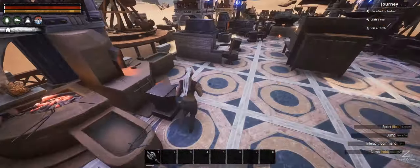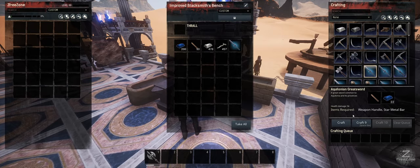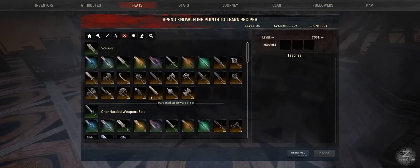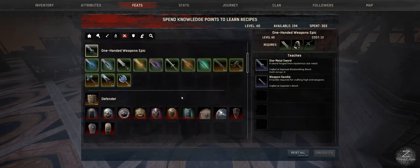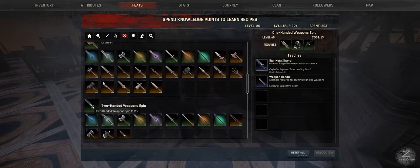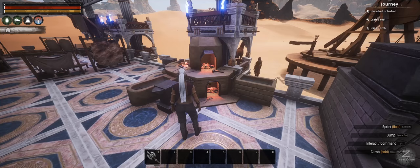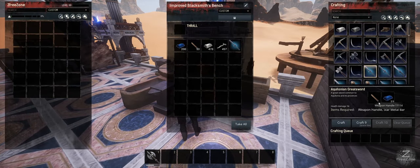From the improved bench we can start doing the star metal. We've got the star metal sword here — it requires one wooden handle. The wooden handle is a new feature for all the star metal weapons. When you click on the sword you unlock the wooden handle, and the same applies to the two-handed sword and the daggers. They've condensed the handles down to one. This is 22 star metal, and the ticking is pretty slow on this bench.